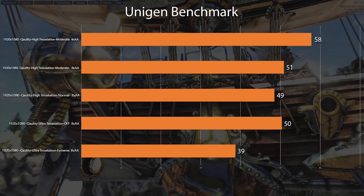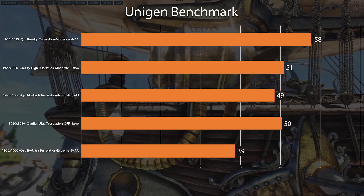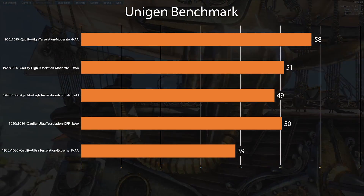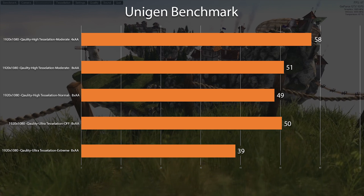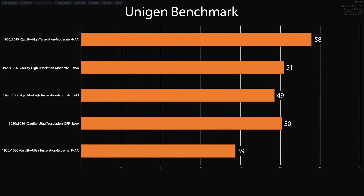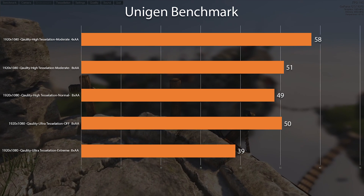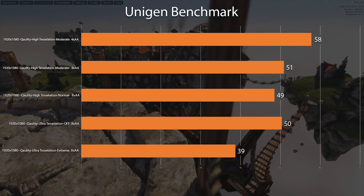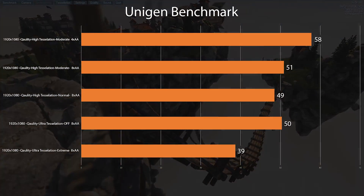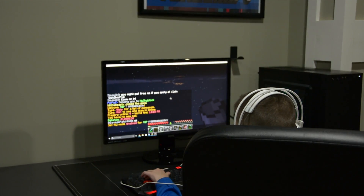Moving on to Unigine Heaven, I tried a different number of settings trying to achieve an FPS close to 60, and was able to achieve that with the setting of high quality, tessellation at a moderate setting, and anti-aliasing at 4. As you can see, the anti-aliasing is a huge stress on the video card. Pretty impressive results, especially when you take into account that my son is probably only going to be playing Minecraft and Roblox for the most part.